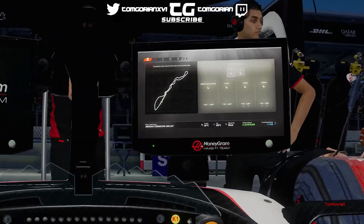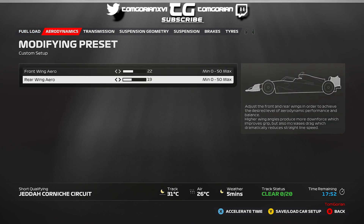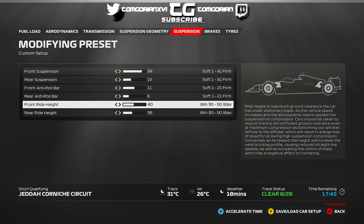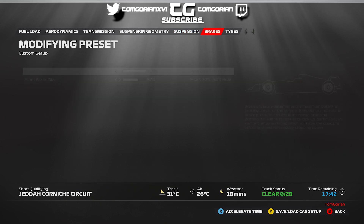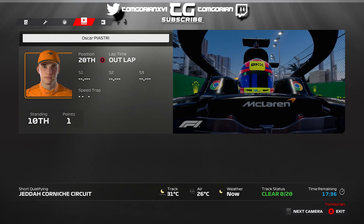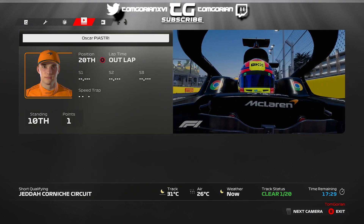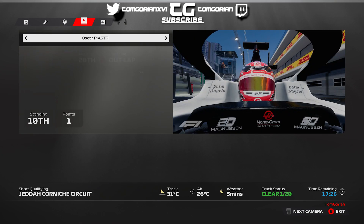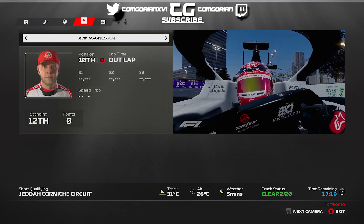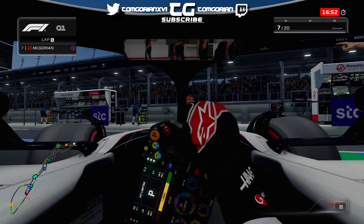I didn't really feel the need to practice much this episode, mainly because I've literally just done a Saudi Arabia league race on F1 22 last week, so I felt I could just come here and get the laps in automatically. I did most of the practice programs on quick practice, and the only ones I really focused on were qualifying pace and race strategy. Saudi Arabia has actually changed a bit — the kerbs, apexes, and walls are a little tighter now, matching real-life adjustments.